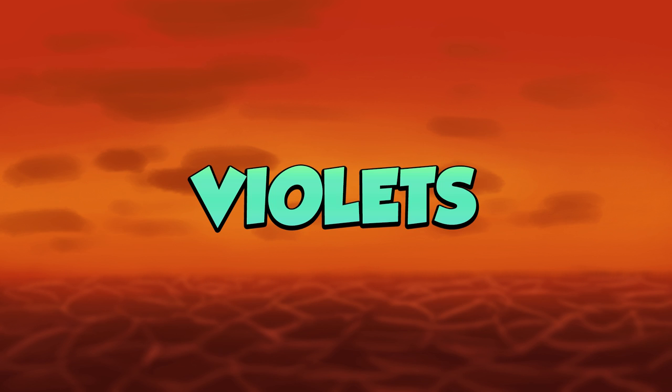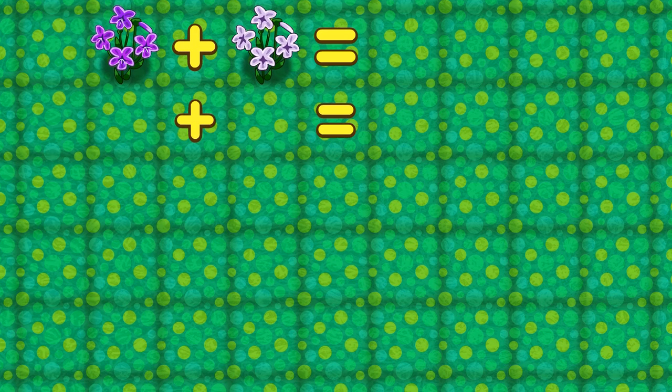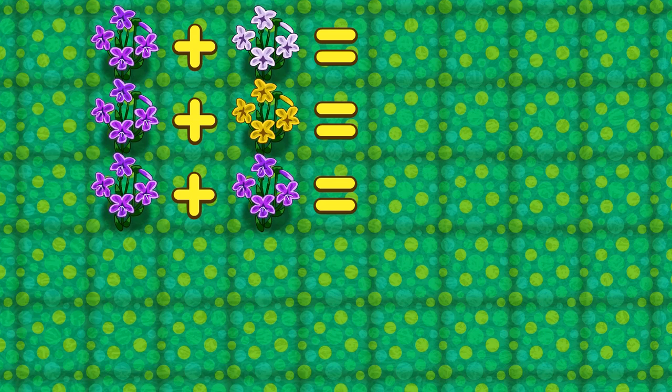Violets: There's only one hybrid color for violets, and that is the blue violet. You can breed it with three different combinations: purple and white violet, purple and yellow violet, and two purple violets.